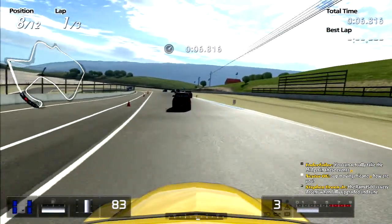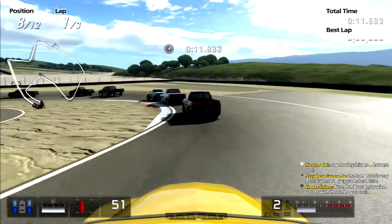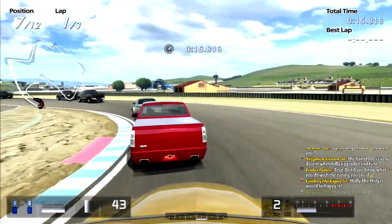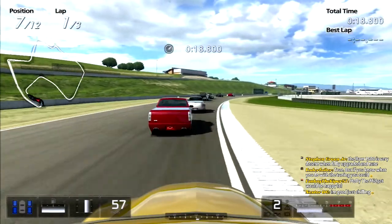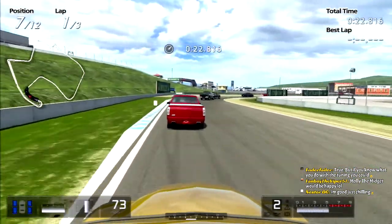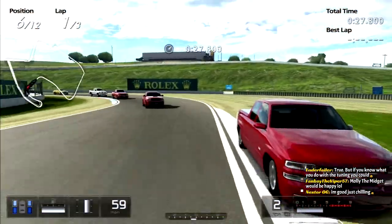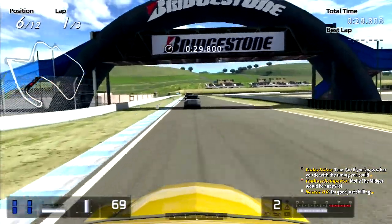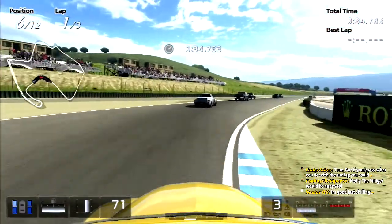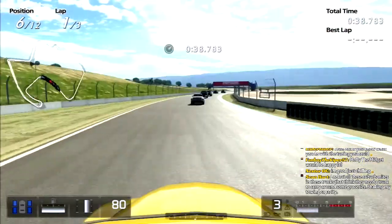There goes the Tacoma. Molly the midget would be happy. There's another SSR — it's in silver. There's three of us in here. Yeah, the gears on this car are terrible.